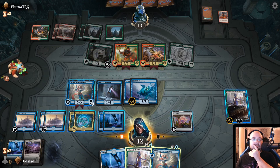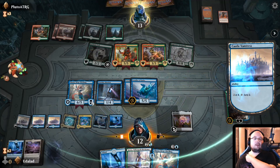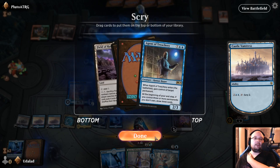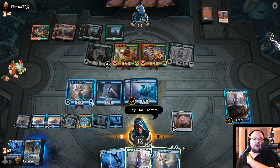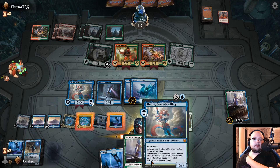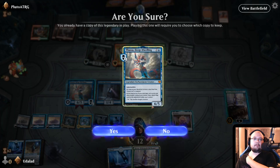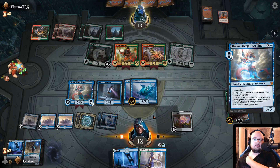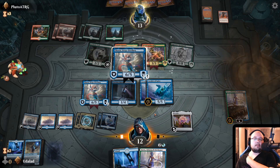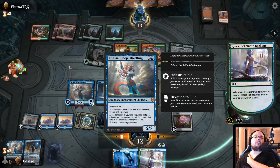Let's play another Castle Vantress — let's do a scry. What do we have? Ooh, an Agent of Treachery! This is actually great. Now, do we have a way to actually draw that? I don't think so, which kind of sucks. Will this work? Yes — this might actually work. There we go — it worked! Yes, oh thank god.